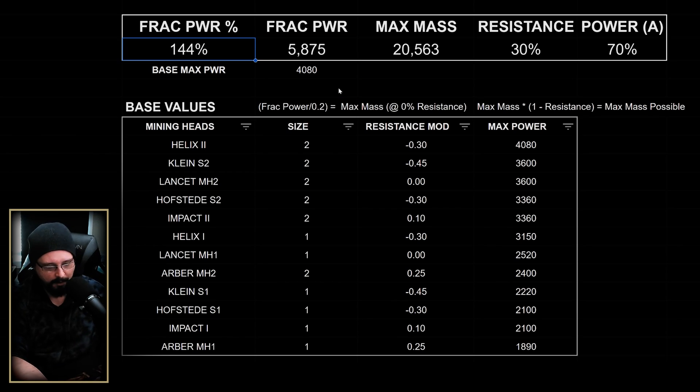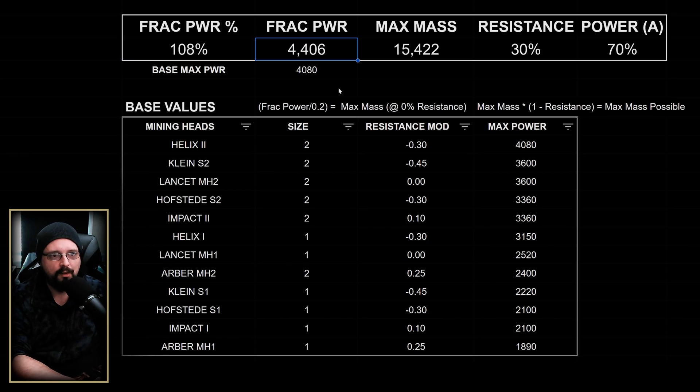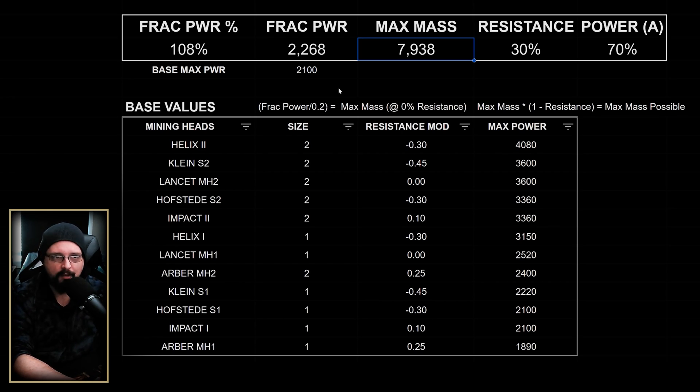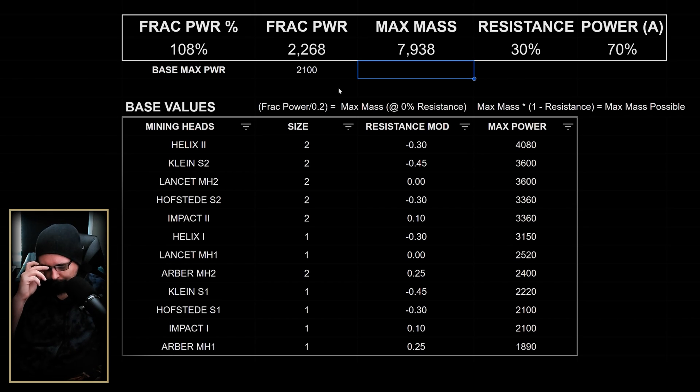This is the tool I use when I'm out mining. I put my fracture power in — the 108 accounts for my Rigor 2 and Focus 2 — and I make sure I'm tracking the correct base max power for the laser head I'm using. When I find a rock, I just look at the mass and resistance, plug the resistance into the spreadsheet, and check the mass against what's on the rock.